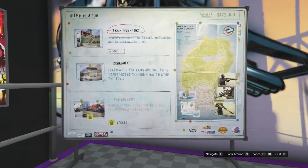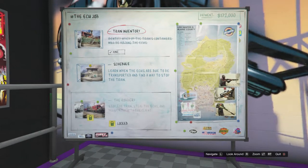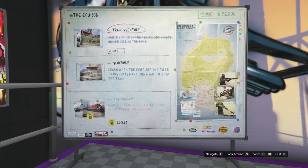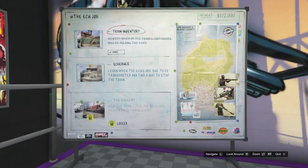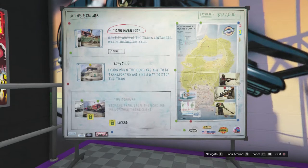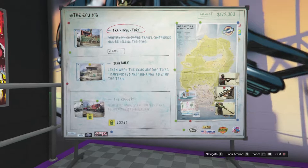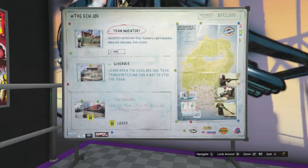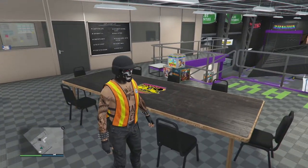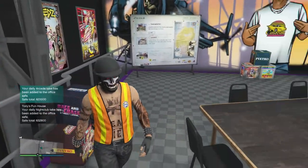After selecting Train Inventory, head to the dock. When you get there, a white figure will appear on the map — that's the outfit you need to pick up. It'll be inside a van, and it's the dock outfit with the vest. After you get it, complete the rest of the mission and return to your auto shop. The outfit will then be unlocked at the clothing store.